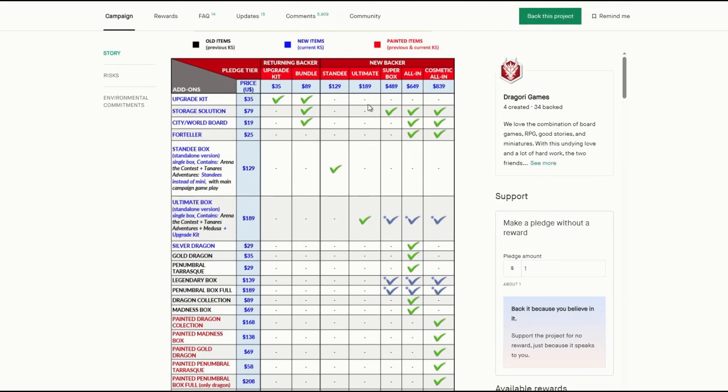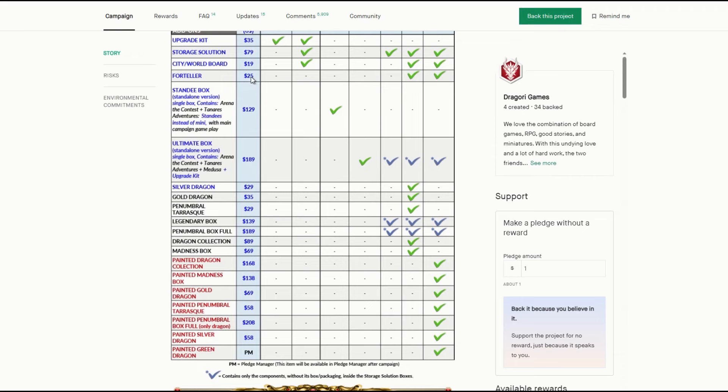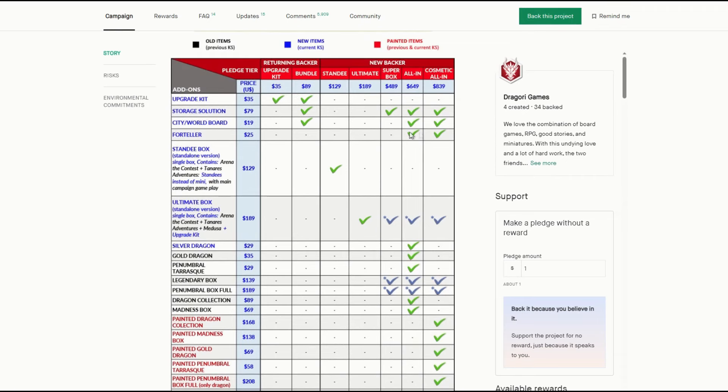So a quick run through: the upgrade kit for returning people has all the new stuff to make the game like version 2. Then you've got the storage solution — the two big boxes to put everything in, which are included in the all-in. The storage solution fits in all the Arena, Taneris, and also has the Legendary and Penumbral boxes in them, as shown by the blue ticks. So all of them fit into that storage solution.